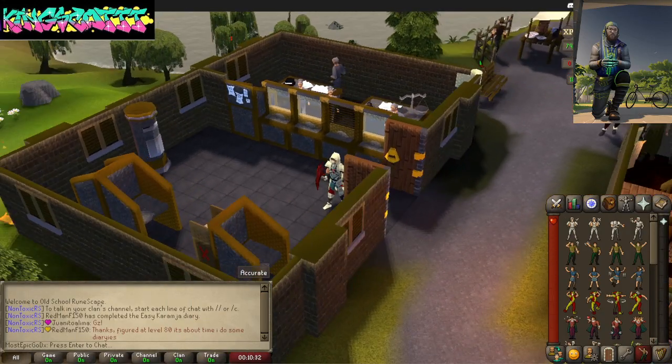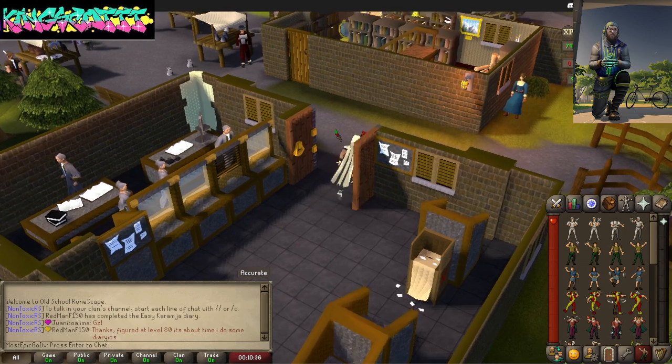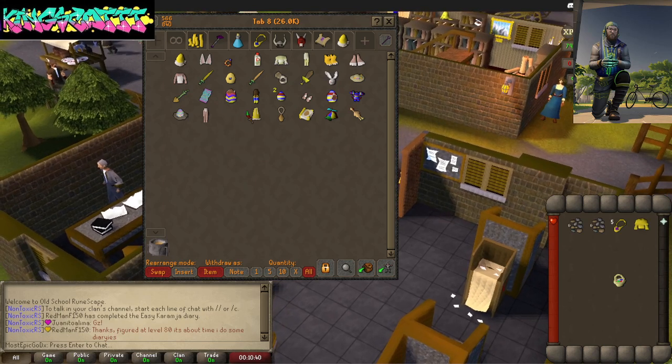Hello, what is going on guys, it's your boy King here. Pretty much going to show you guys how to get the Easter items in the event. Let me just change into my little outfit here.